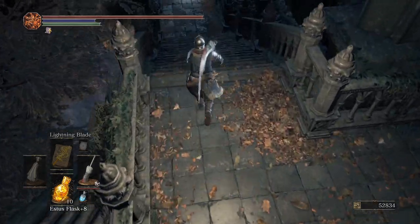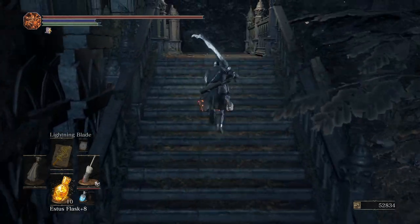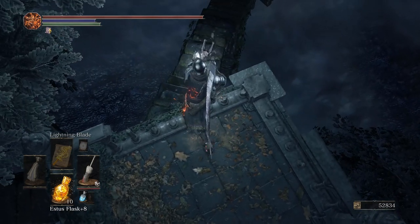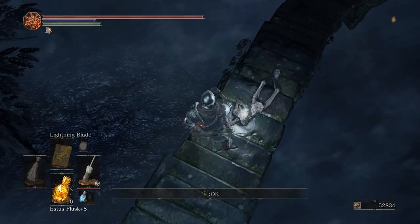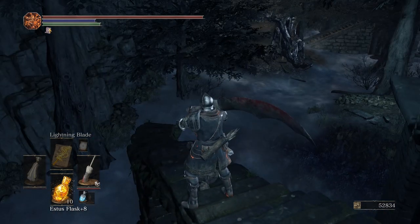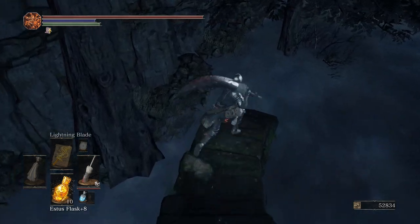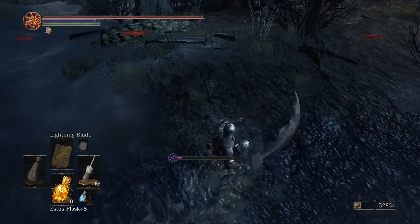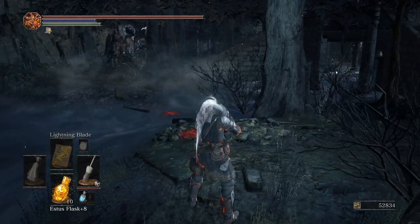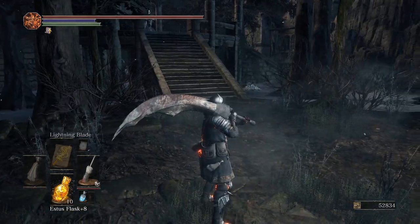Right off the bat, here on the right we have an Estus Shard — there's just more and more of these coming, but you have two Estus Flask types to manage, so it makes sense there's a lot in this game. And one of many Titanite chunks — this is going to be our main way to upgrade to plus 10, which I'm excited about. We already have the slab. And we haven't really talked about it, but those black, weird, alive things — that's called the Puss of Man.